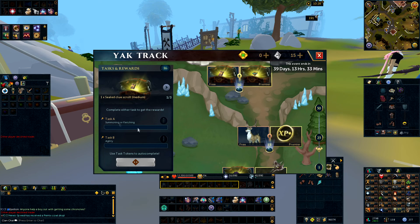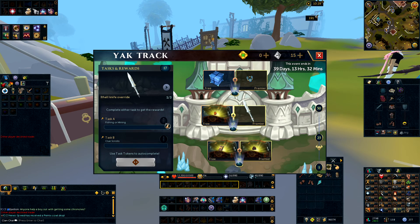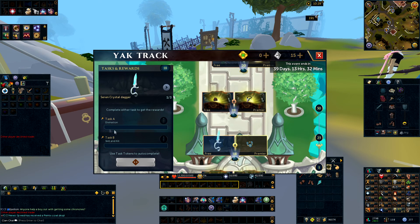At number 16, go with Summoning or Fletching — particularly Fletching, because there are really quick methods to grind through that. Definitely don't want to be doing Agility since that will take quite a long time. Number 17 is Fishing or Mining — go with Fishing, although this is potentially one to skip depending on how long the clue scrolls are. Number 18 offers Divination or Skill and Kill — go with Divination if you can, though this is where tasks start getting a little harder and take more time. If you can just sit there and AFK Divination, it'll be fairly quick and not very intensive.